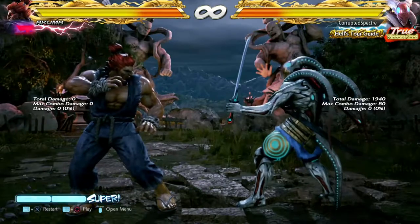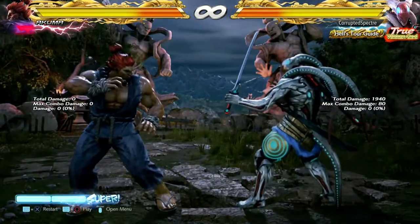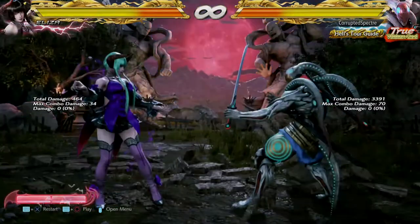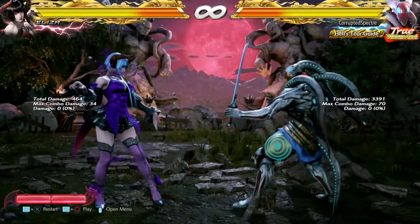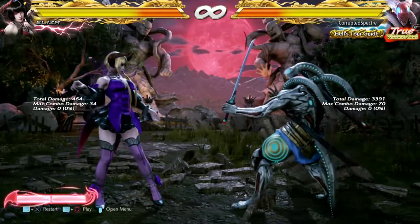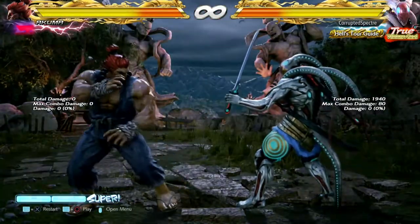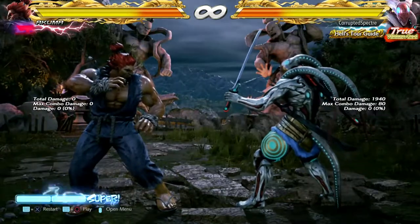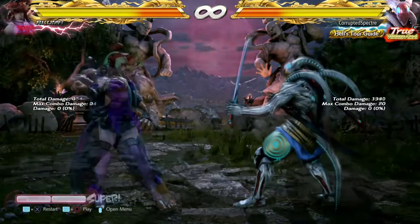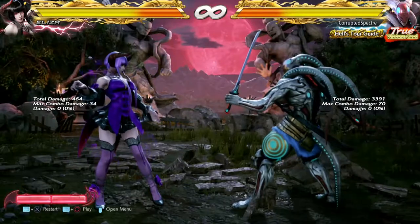Hello and welcome back. Baker is my name and Tekken 7 is the game. This particular punishment video is the 2D special — we're going to go over both Eliza and Akuma, starting with Eliza first. There are going to be a lot of errors made in this video. I'm going to try to cover every move that's negative on block that we can punish but can't be canceled into a super. If you have any corrections, please put a comment down below.